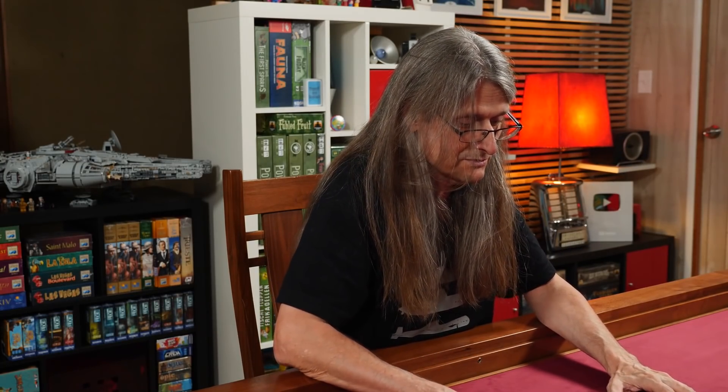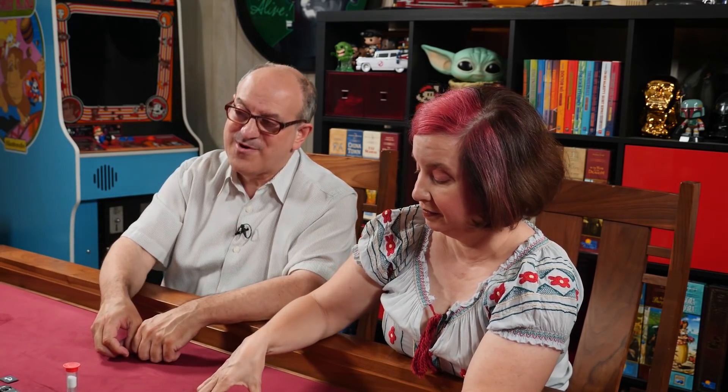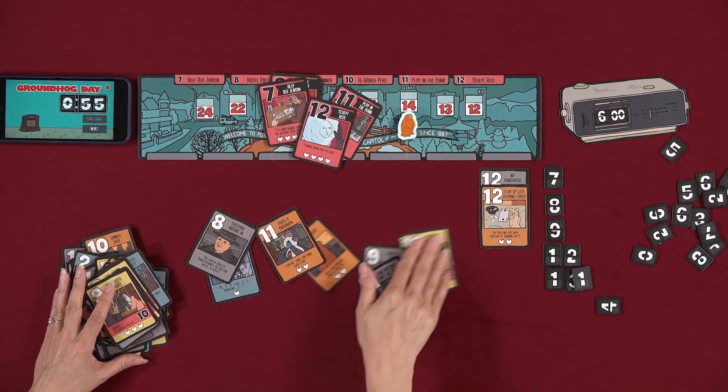Wait — we now have eleven unlocked cards. This is it! Only three cards left in the deck. We each have roughly five cards, you two each have one more than me. Our odds are pretty good. Final round plays out — seven red cards successfully played! We won on the fourth proper attempt! Reading the final day: 'Rise and shine, woodchuckers, it's Groundhog Day. Coffee for the crew. Heartwarming broadcast — winter is just another step in the cycle of life. Fix the flat tire. Help Old Jensen. Romantic dinner. Sculpt Rita.'